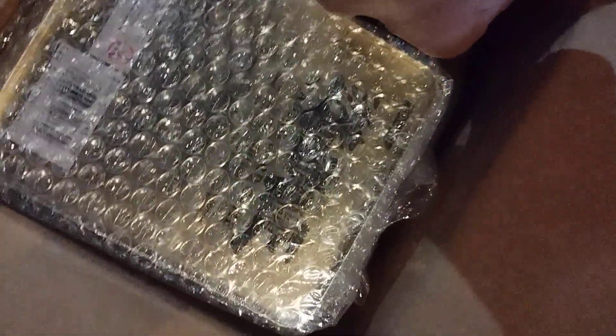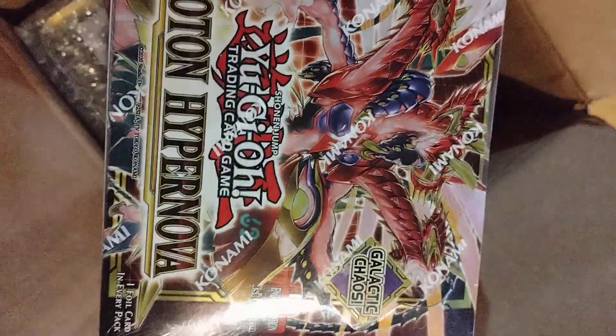Alrighty, let's dig into this and see what we got. First we're going to get into this — you see we got a little bit of Photon Hypernova, going to put that to the side. Then we have an Elemental Hero — the Wave 210's Elemental Hero Shining Wingman 10. We're going to get into that, put that to the side. That was a 300 dollar tin.